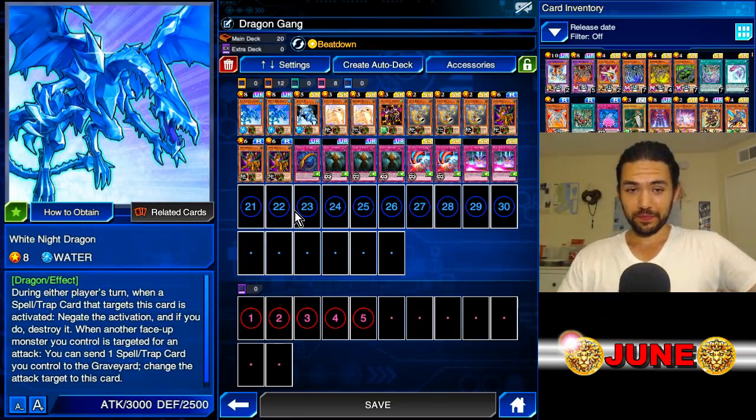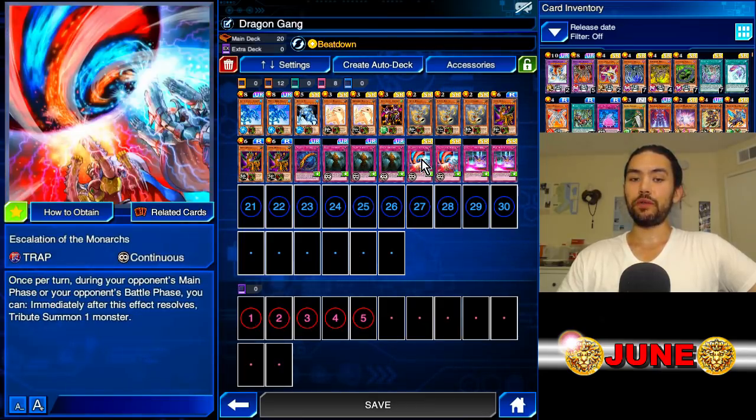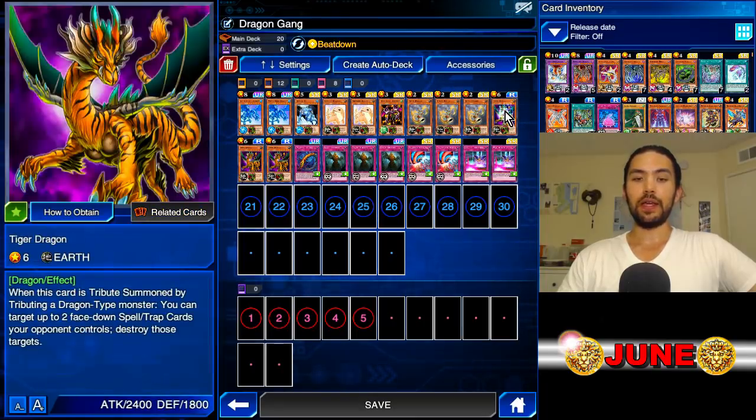This deck is super fun and has a lot of cards that are underappreciated. First, we have Tiger Dragon. When this card is tribute summoned by tributing a dragon-type monster, you can target up to two face-down spell/traps your opponent controls and destroy those targets. Coupled with Escalation of the Monarchs, you can set Escalation of the Monarchs, set a dragon, and then when your opponent sets back row, you can Escalation Summon Tiger Dragon and destroy it.